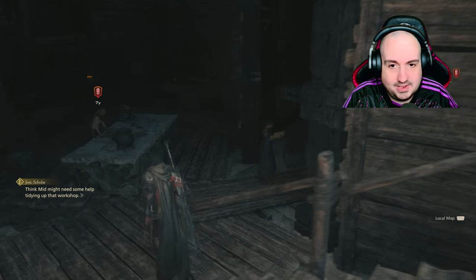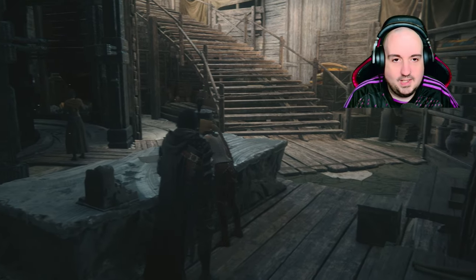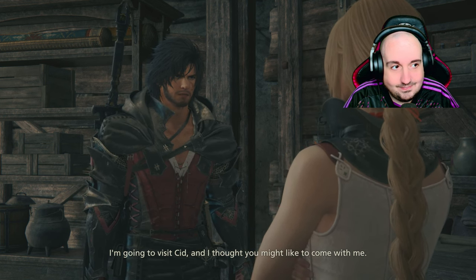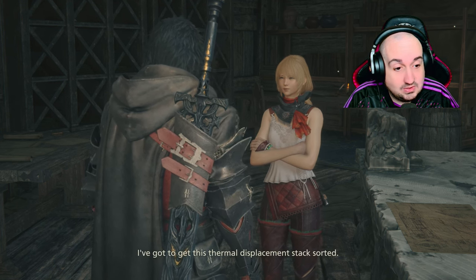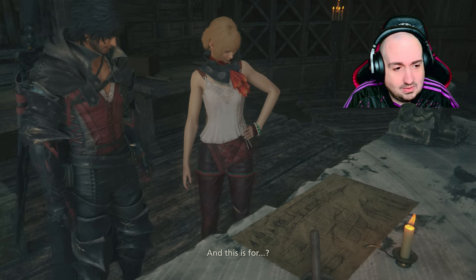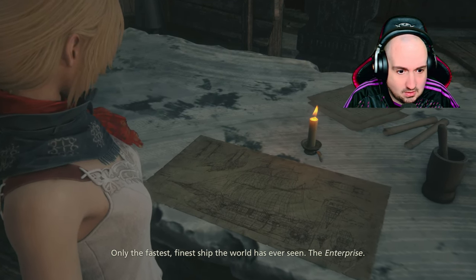I haven't been down there in a long while actually. How you doing, Mid? It's a beautiful stone table you got there. There's a thermal displacement stack being sorted — thermal displacement stack here — and this is for only the fastest, finest ship the world has ever seen. You're gonna make a ship? The Enterprise?